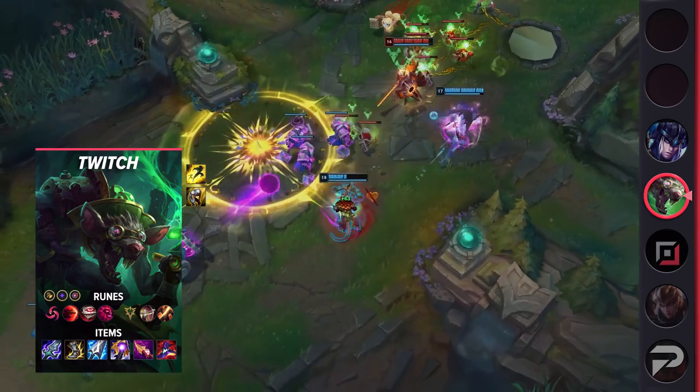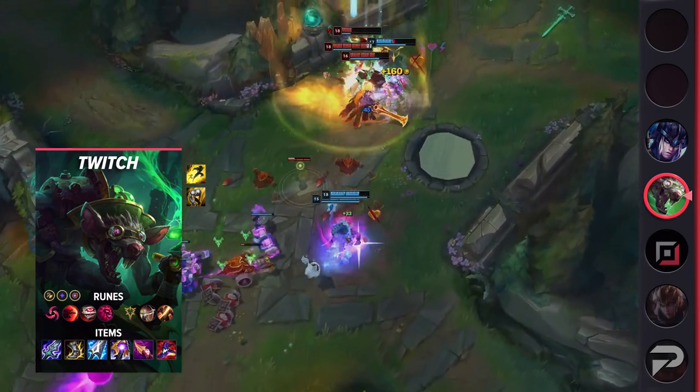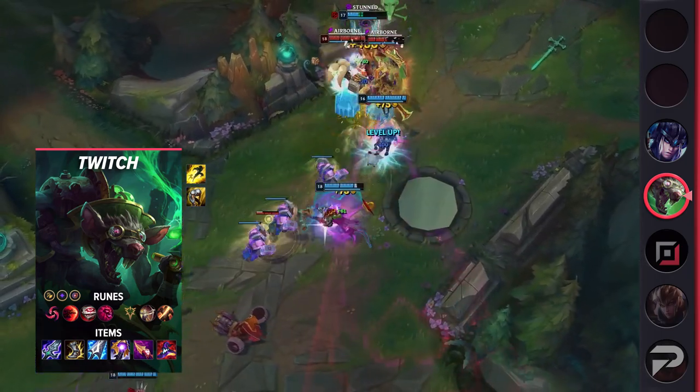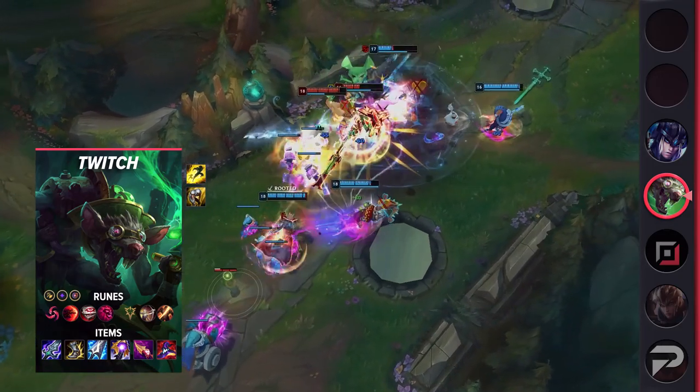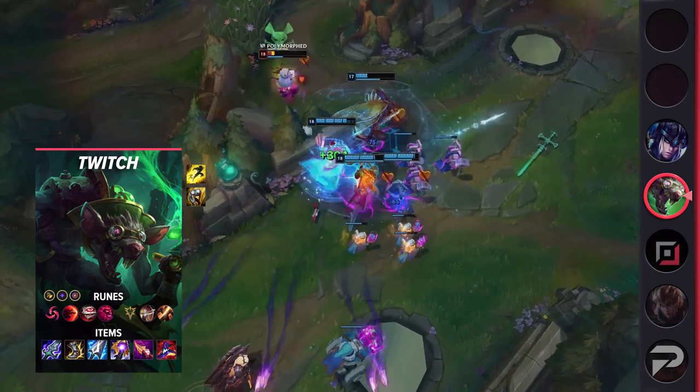This build makes it hard to itemize against Twitch. He's got plenty of attack speed, some attack damage from Blade of the Ruined King and Muramana, and a solid amount of AP with his other items. Riftmaker also provides some extra sustain — since he's running Exhaust, he can survive a single enemy's burst and gradually heal throughout a teamfight.